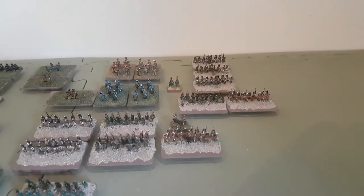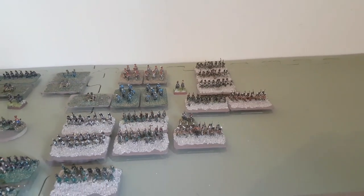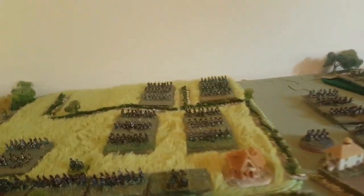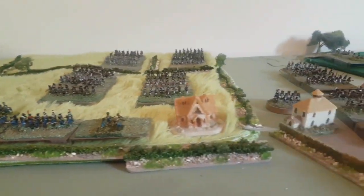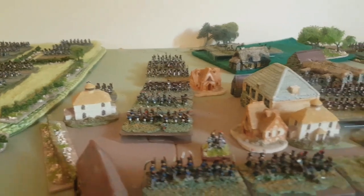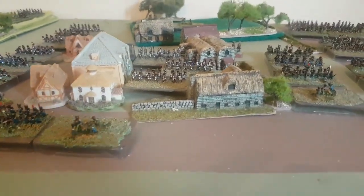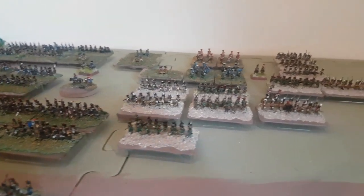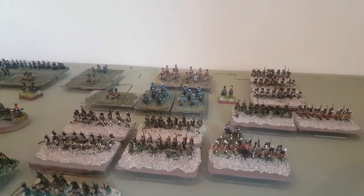The guys that look like they're standing around in snow are actually the Saxon division. I've only just re-based these, so I haven't quite got around to painting the bases green, but they'll do. Moving over a little bit, this is the road where the third French corps is going to be moving in, generally giving the coalition troops a heart attack when they arrive. The majority of the French are made up of French troops themselves, with a smattering of allies — pretty much all French, apart from the Saxon Brigade.